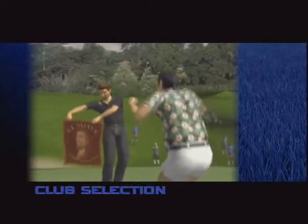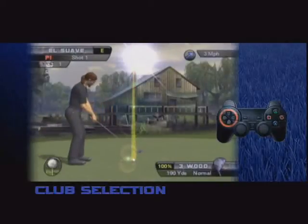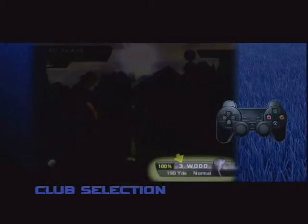The time has come to choose your golf club, so that you can show off your incredible good looks, amazing physique, and if you're really lucky, some fancy golf skills. By using the directional buttons, pressing up or down, you can select the club you want to use. Once you have made your choice, you will see it indicated in the lower right.